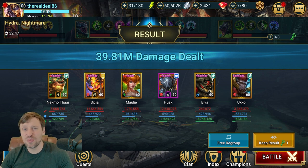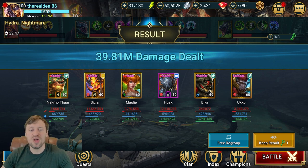It's a pretty accessible team comp: Necmo is a guaranteed champion, Molly is available through the token trader, Elva you do have to pull, Ukko was a fusion champion — one of the best fusions we've ever had. Sissia and Husk are both replaceable; there are so many good nukers. The support champions are the harder ones to replace.